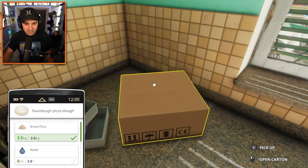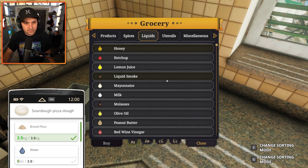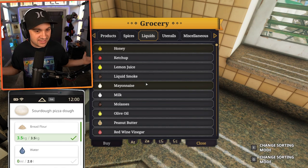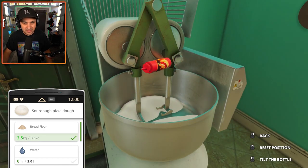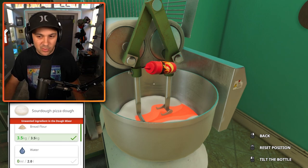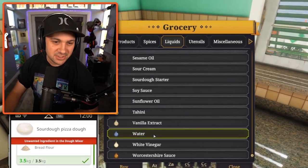Next ingredient: water. I think I get water from this box — this is like where you order everything. Liquids. It's a grocery store. Grocery stores are just boxes. There are truly foul options in here. Could you imagine putting mayo in pizza dough? But would that ruin it? I want it to be disgusting, but I also want it to still look like a pizza. Red hot sauce — yes, absolutely. Please put red hot sauce in my dough. This is an unwanted ingredient in the dough mixer. I can't imagine why they wouldn't want hot sauce in their pizza dough. I hope this doesn't ruin it, but for the sake of experimentation, we're gonna try.